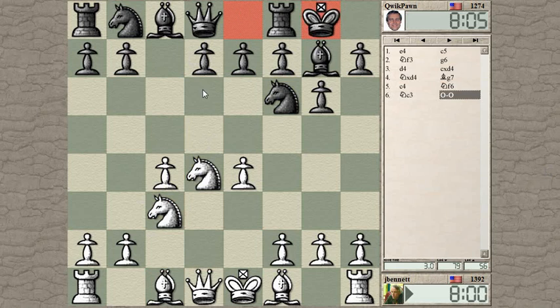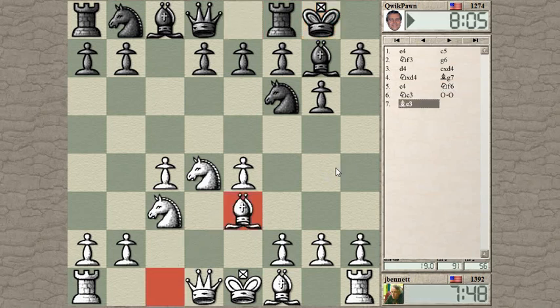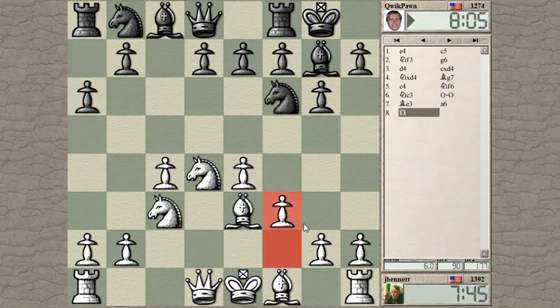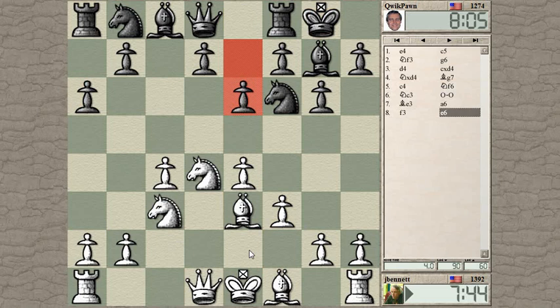He's probably going to play d6 at some point to develop his light-squared bishop. I'm going to shore up the center. He can play knight to... no, he can't play knight to g5 just yet — it's covered by the queen. Knight to g4 rather.